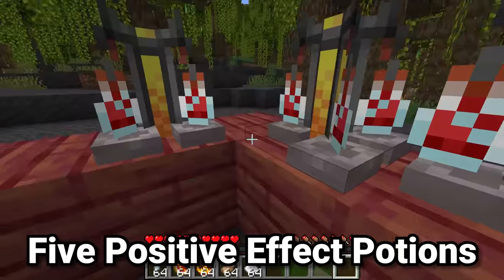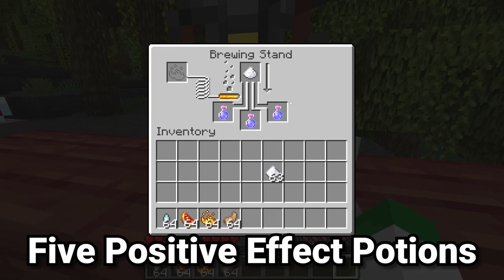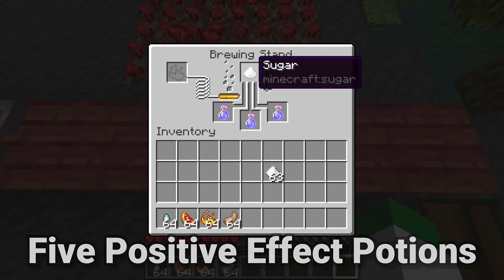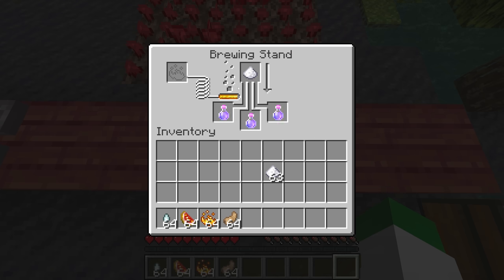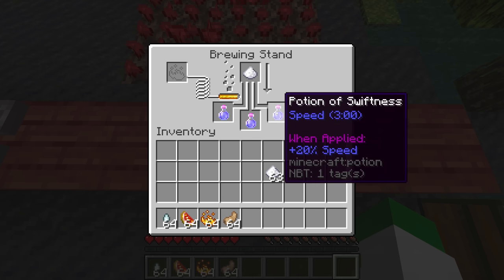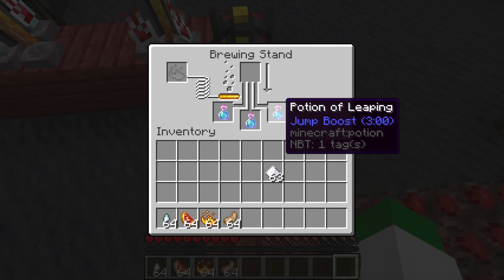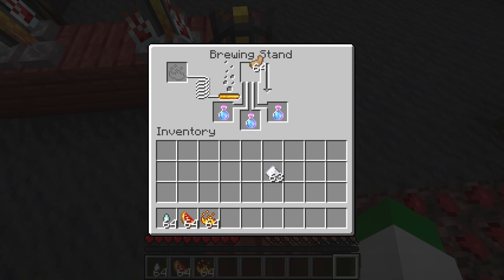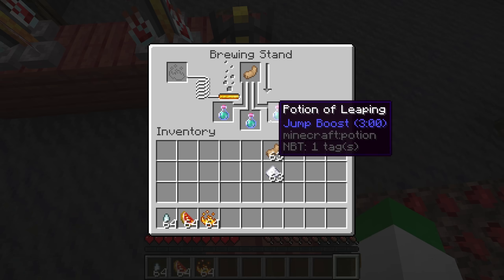We'll start by brewing the five positive effect potions. First is the potion of swiftness, which is made when you brew one piece of sugar into awkward potions. If you try putting a secondary ingredient into just a water bottle it won't work. This gives us Speed 20% for three minutes. Next we have the potion of leaping, made with a rabbit's foot — which of course makes sense for a leaping potion.